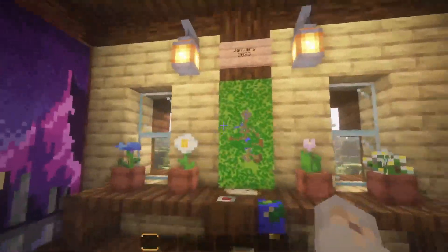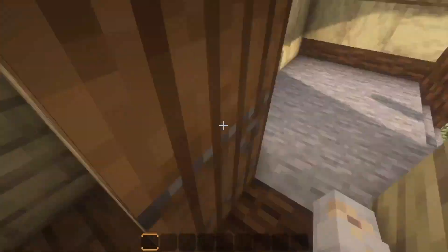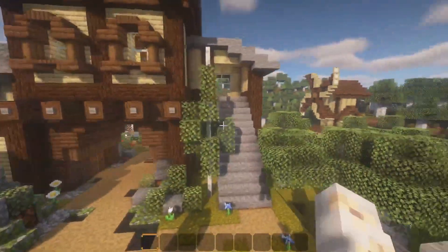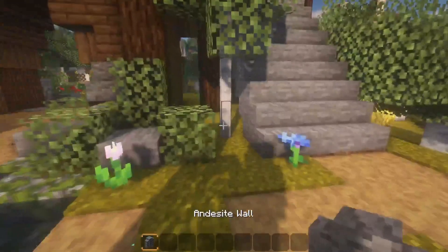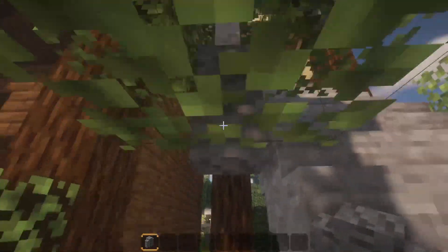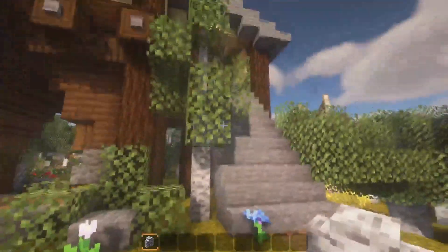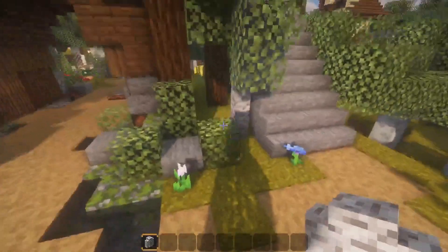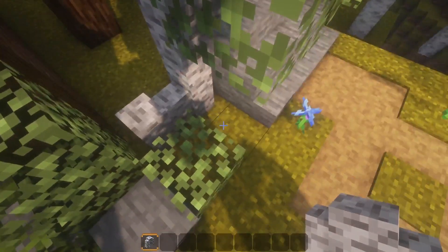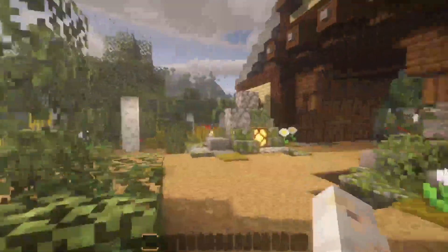That's our little map room with our January map here — probably the February map here — so I'm going to carry on working on this area. I want to change these out for walls and try to dye it. It looks kind of better. I'll work on that later.